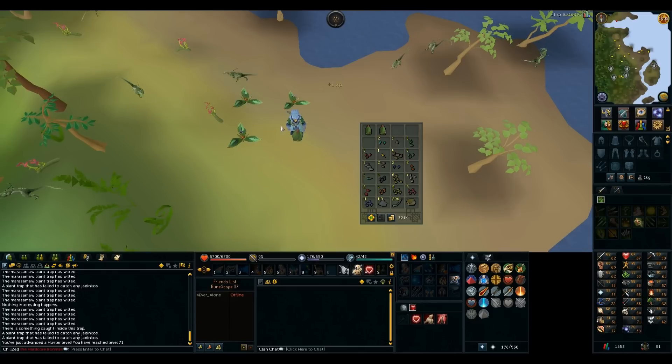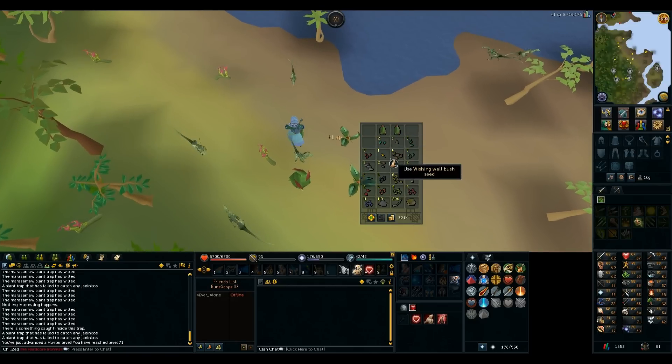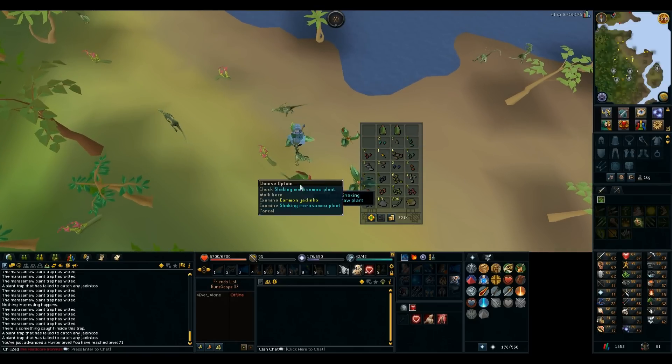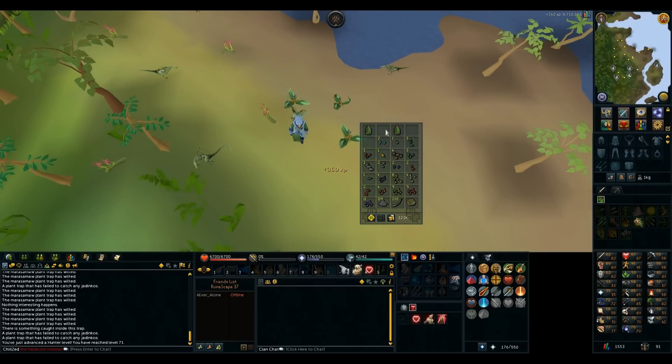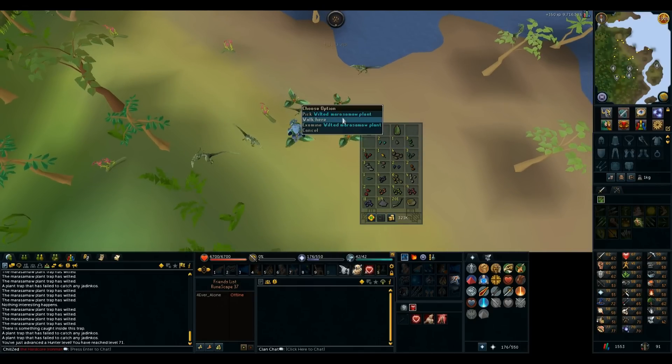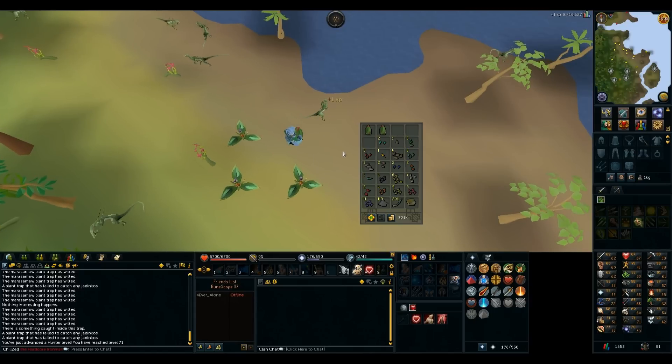I'm still here at the Herblore Habitat. It's probably not as fast as red salamanders, but I am getting all these seeds. I got a wishing well seed really early, which is apparently super lucky. But I'm still probably going to stay here, and then at 74 Hunter I'll probably change to Igneous Jadinkos, which are probably a lot faster.